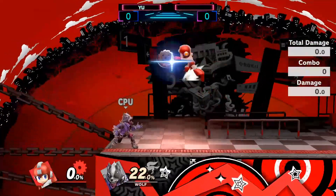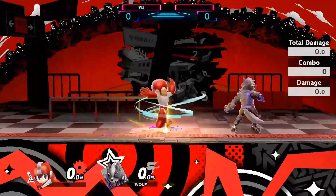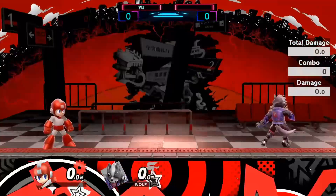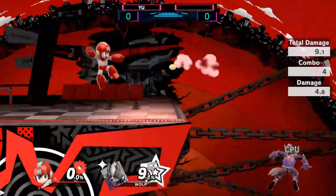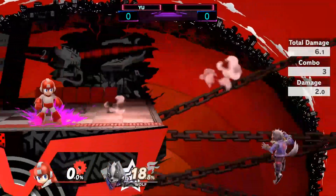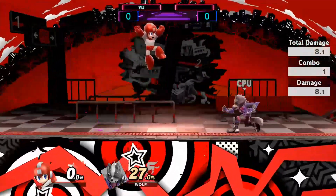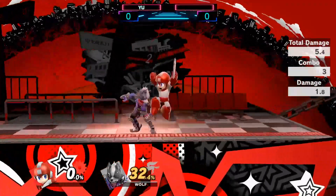For edge guarding too — when they get launched off stage you can really do anything, but it's great to get them off and maintain stage control. I think it should be used more. That's pretty much it for the move — I hope this helped!